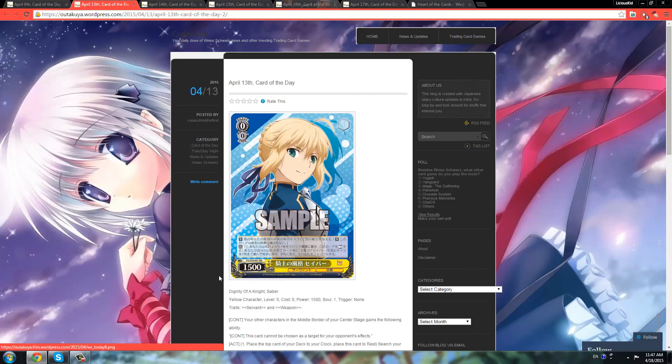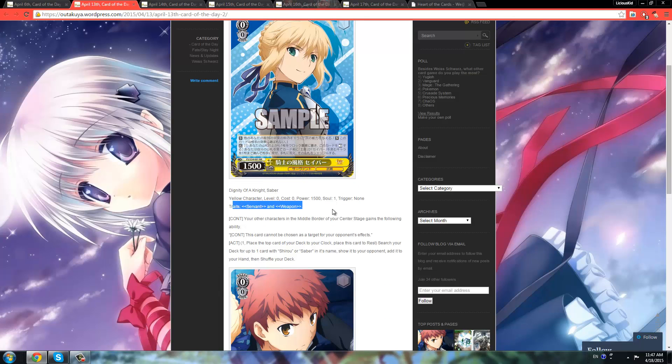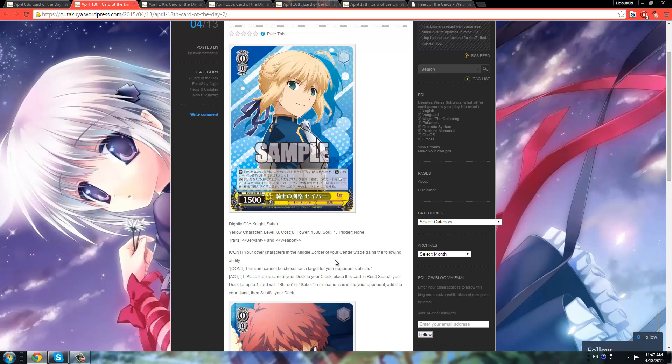First off, we have a double R — a 0/1/5k double R Saber, serving as weapon as per usual. What she does is the other character in your middle border of your center stage gains: this character cannot be chosen as a target for your opponent's effects. She also has a search effect — pay 1, clock yourself for damage, place her to rest. If you do, search your deck for up to 1 Shiro or Saber in its name, show it to your opponent, add it to your hand, then shuffle your deck.